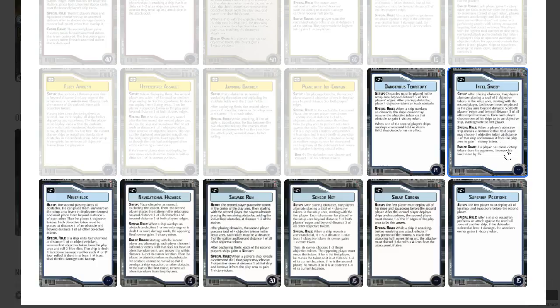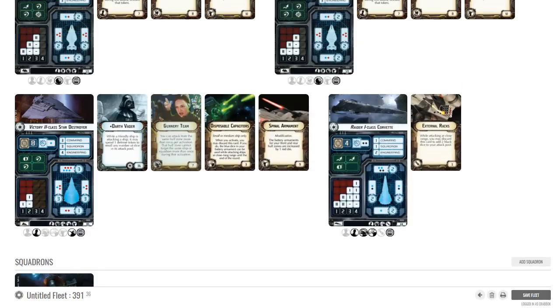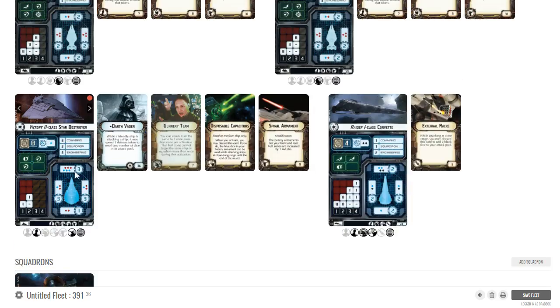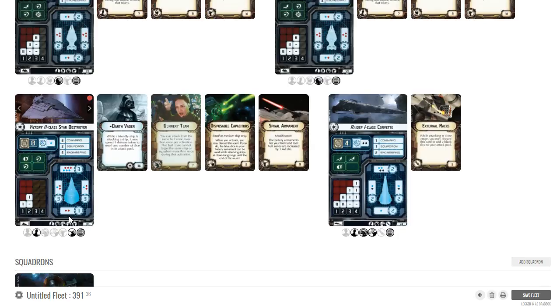I think I'm going to go with superior positions. Solar corona might not be bad either considering I don't have ECM on my Victory. We'll go with superior positions. It's another way of saying come and try to get in the rear arc of my Victory. You'll have a hard time because I've got a lot of dice I can bring to bear even at long range. And if you do manage to get in the rear arc, I've got spinal armament — still rolling three dice at you out of my rear. The rear arc at long range is actually stronger than the side arc on the Victory.